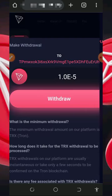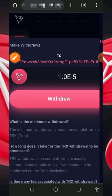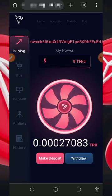Once you tap on the withdraw button, you're going to see that the minimum withdrawal from the platform is just one TRX. So once you have up to one TRX, you can tap on the withdraw button to receive your payment, and your payment will be automatically sent to your wallet.